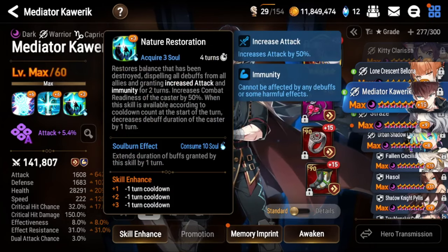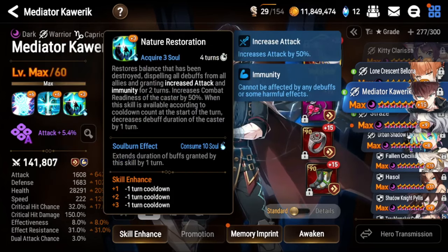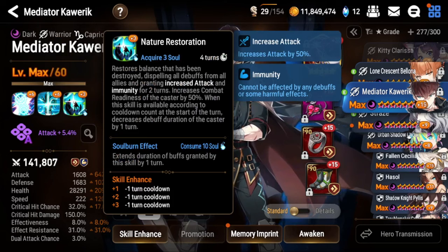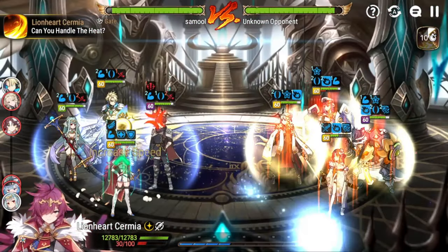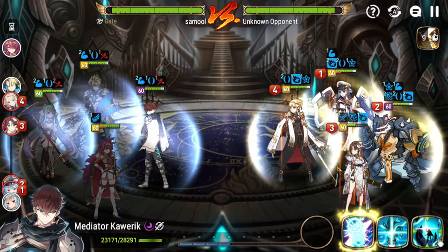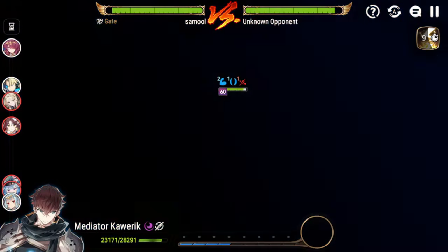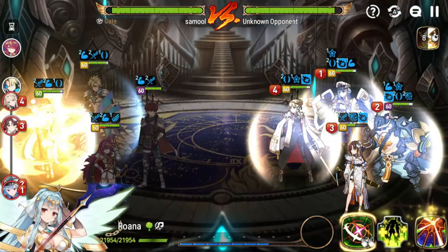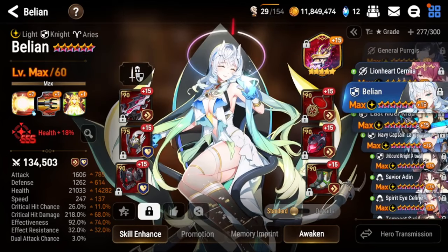His S3 is really powerful — not only is it a cleanse, attack buff, and immunity for your team, but it also gives a 50% CR push so you can follow up with your S2 or S1. Also, when this skill is available and not on cooldown, it will decrease the debuff duration on the caster by one turn. This is very useful at the start of battle — for example, against Conqueror Lilias's S2 redirected provoke, which only lasts one turn.